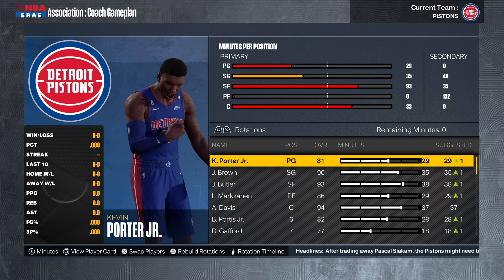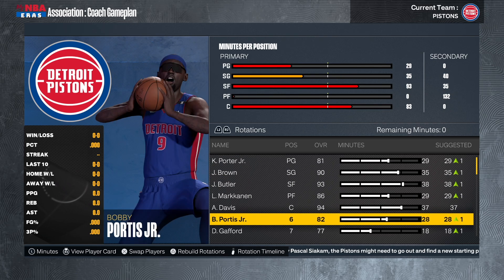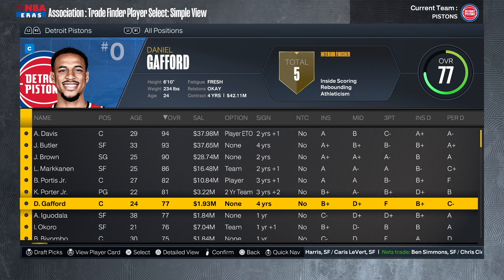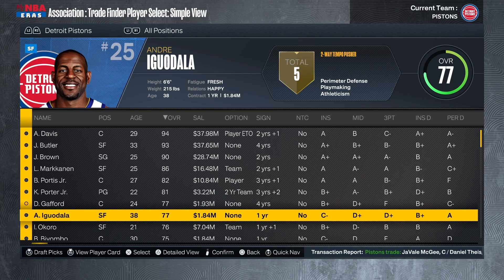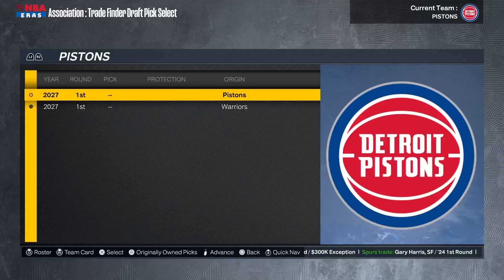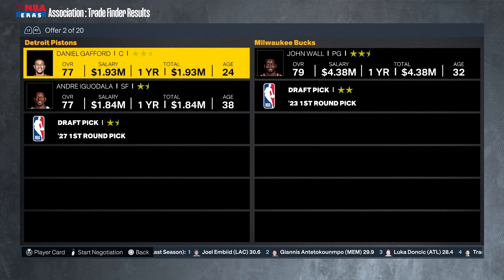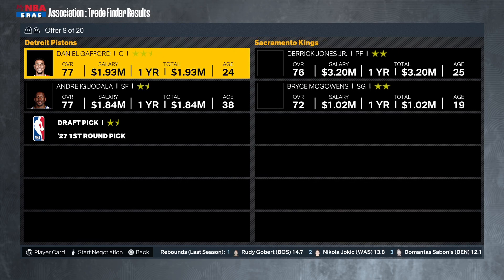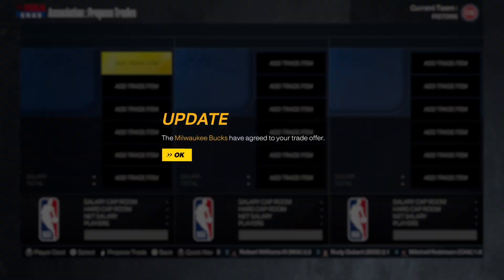Things are going pretty well. I definitely want a better starting point guard — I think KPJ will be good off the bench. Him and Bobby Portis Jr. are a really good duo for my second unit. Since we have Bobby Portis, I don't need Daniel Gafford anymore. Let's try Andre Iguodala and a first-round pick. There's John Wall and a first-rounder — that's an upgrade overall-wise and we're getting a first-round pick back. Let's do that deal.